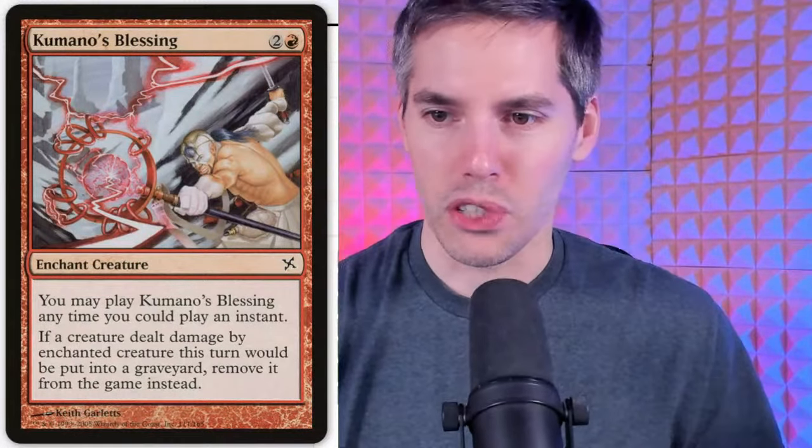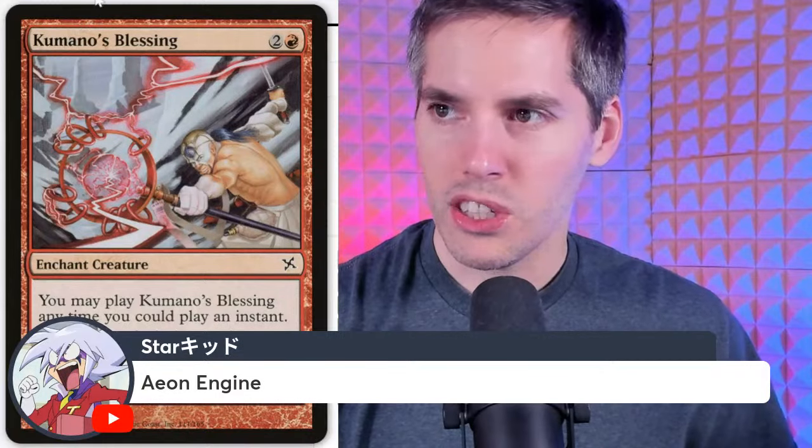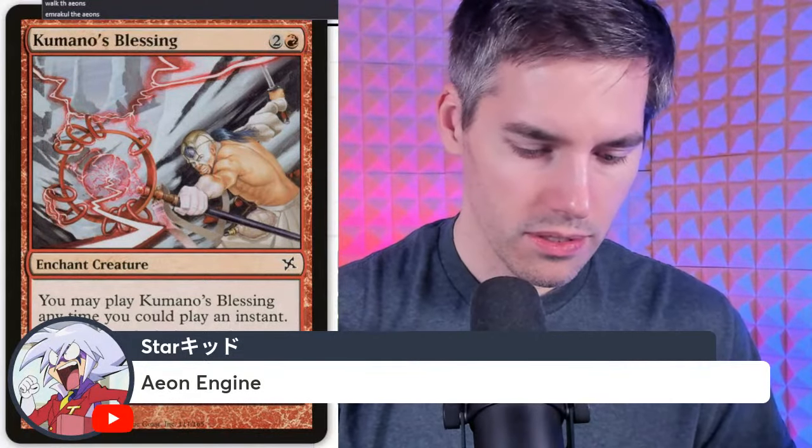Eon Engine — five mana artifact, enters the battlefield tapped. Tap, exile Eon Engine: reverse the game's turn order. That's pointless. Why are you doing it? Because you can — this is a 'doing it because you can' card. You're just depriving the person to your left of their turn.